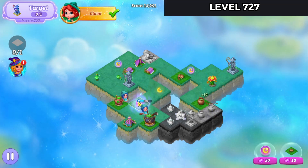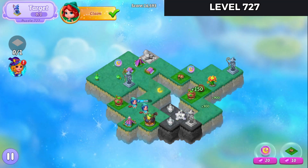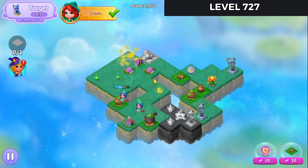Merge these broken cauldrons. Merge these cracked cauldrons. And let's harvest some potions out. Launch this heal up here.